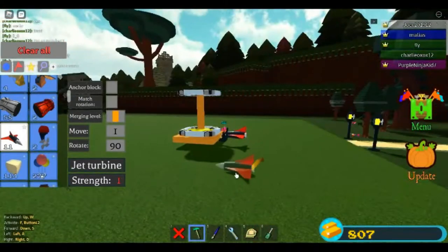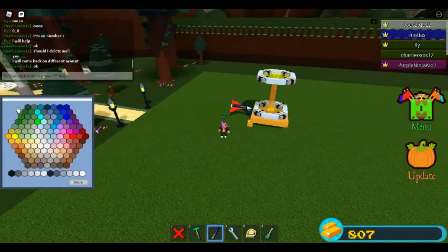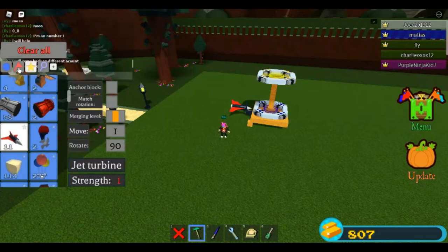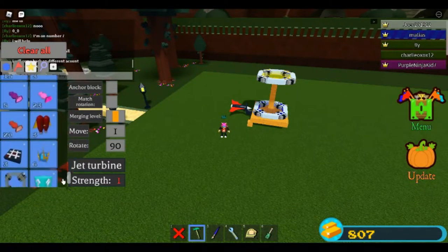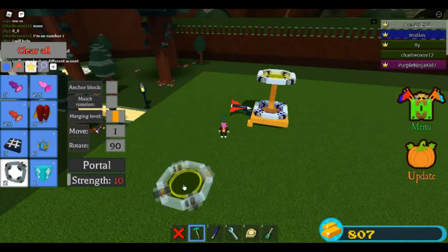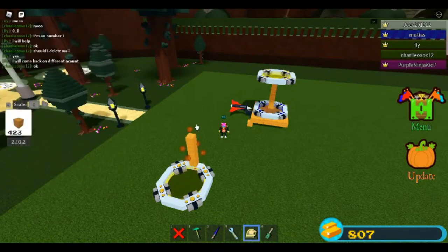I'm going to code them, but you don't have to. Next, color code that bottom portal blue. Then come over here and grab a portal block, and put it downwards on the ground, like so. Then build another pillar beside it, up just like so.